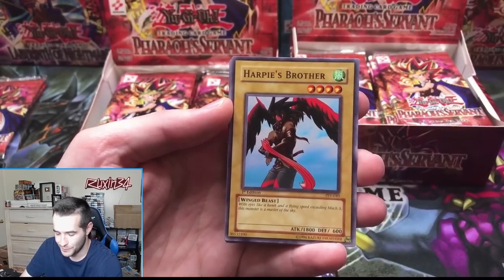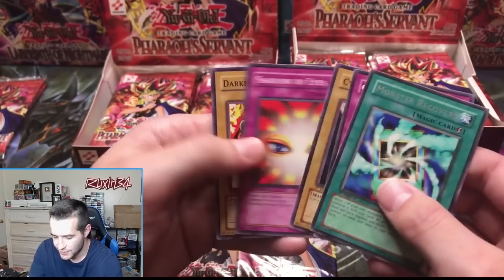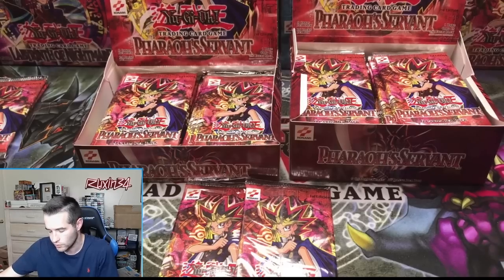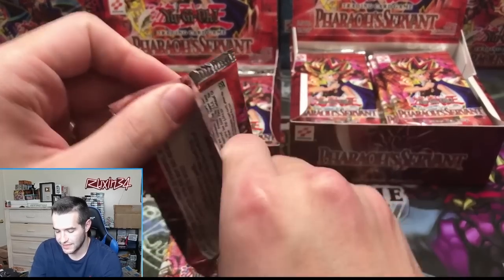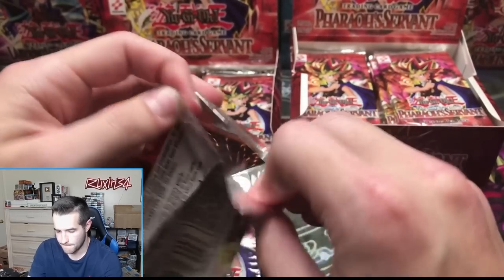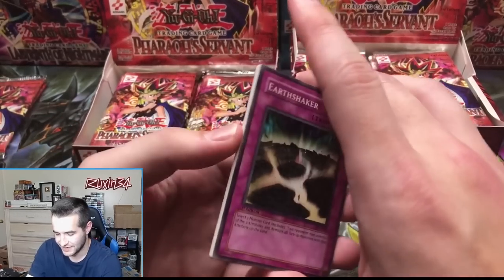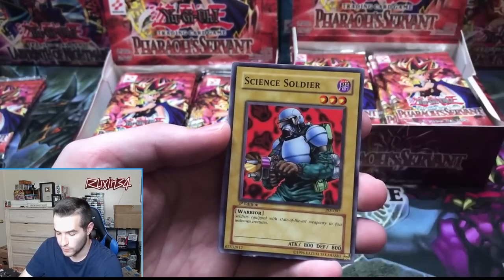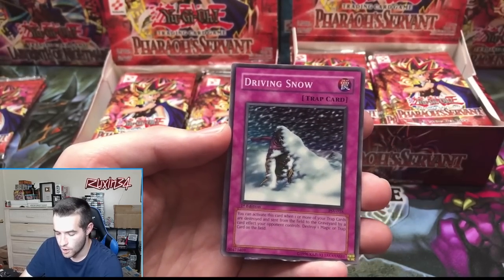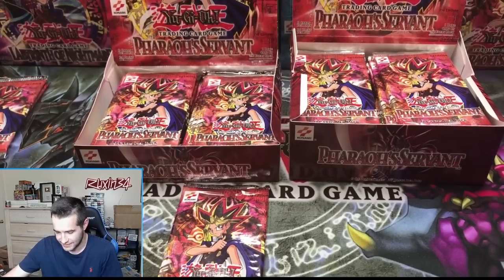First pack — just a rare. Second retail pack, six packs in. Every ultra or secret would be graded express service PSA. Mr. Volcano, Science Soldier, Driving Snow, and Mad Sword Beast. The retail box is insane — six packs in, still no foils.